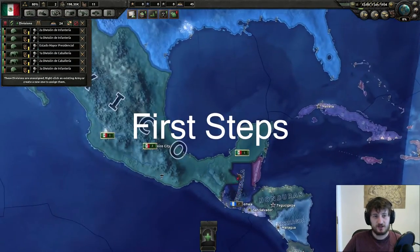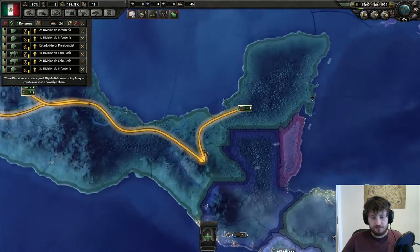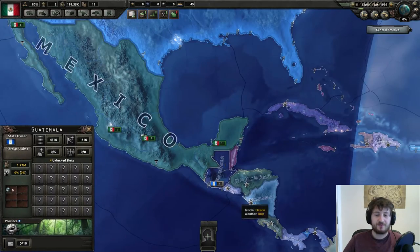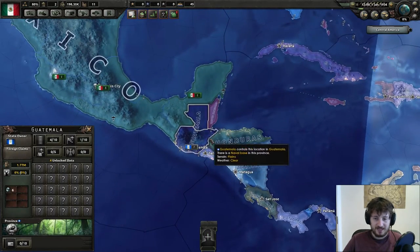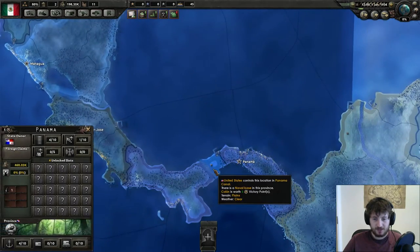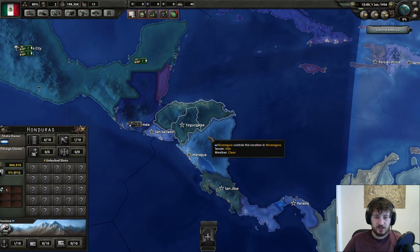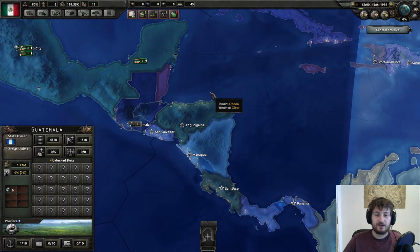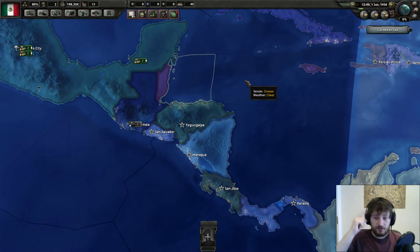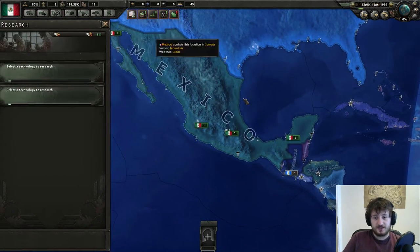The very first steps you need to know: take all your crappy troops and move them over here. Once we become Fascist, take all of these countries — you can really only take four because you can't take all of Panama because of the US. But you do gain four — well, five actually — five civilian factories and five military factories because you get one from each of them, which is going to be fantastic.